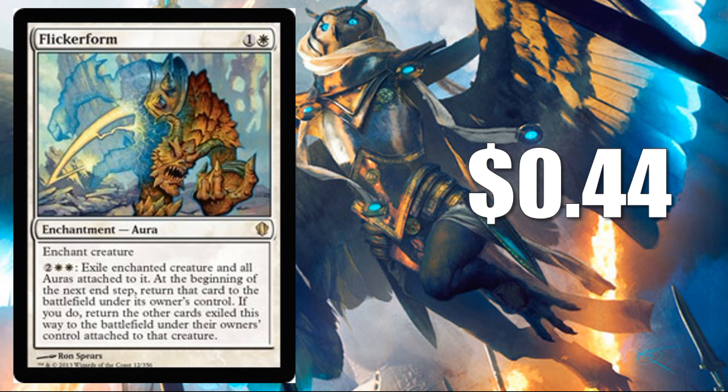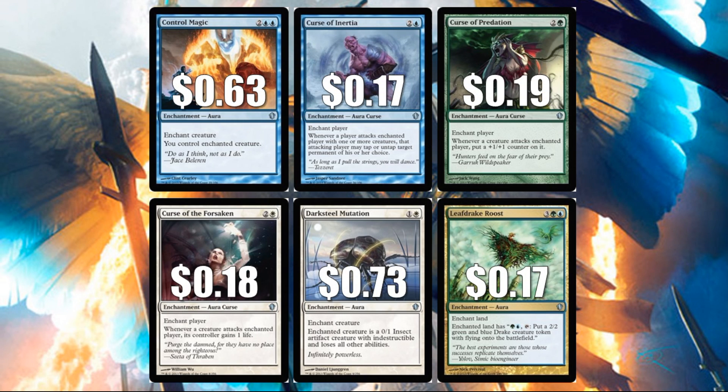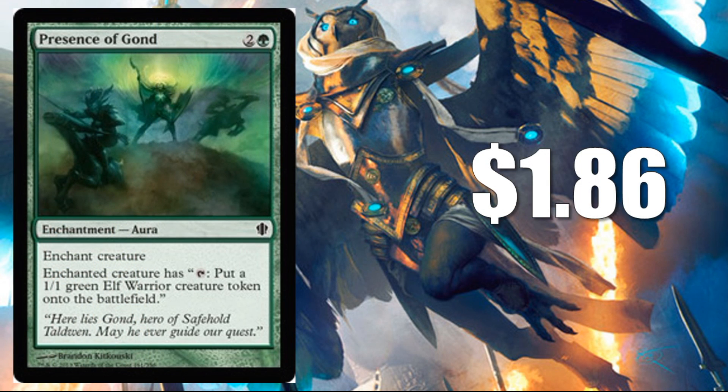For enchantments, the rare is Flicker Form at $0.44 — another way to consistently hit those enters-the-battlefield flicker effects. Moving to uncommons, starting with the card that helps the whole control magic package: original Control Magic at $0.63. There are three Curses — Commander 2013 was kind of messing around with Curses for multiplayer. Curse of Inertia at $0.17, Curse of Predation at $0.19 — maybe the better one of the three — and Curse of the Forsaken at $0.18, probably my least favorite of the three. Darksteel Mutation at $0.73. Leaf Drake Roost at $0.17. The one common enchantment is Presence of Gond at $1.86, so the common is doing some financial work. It's a good card that a lot of people forget about — granted, you can be two-for-one'd with it at times, but as long as you put it on a creature without summoning sickness, you'll be getting a 1/1 Green Elf Warrior token. That's not nothing.